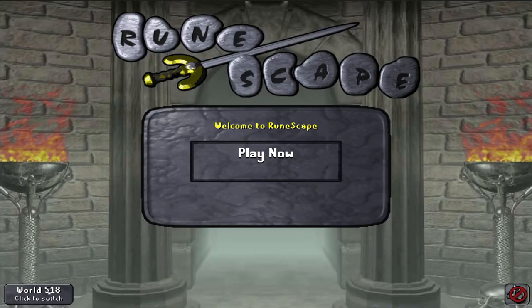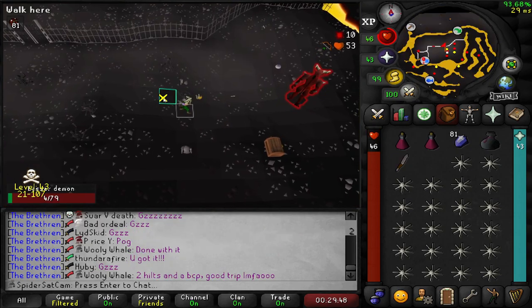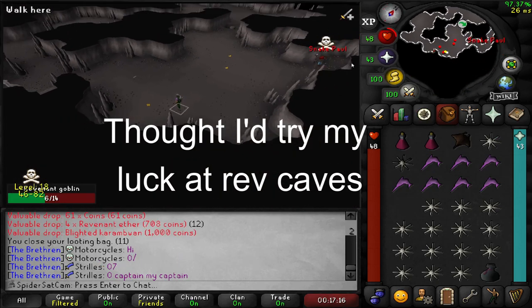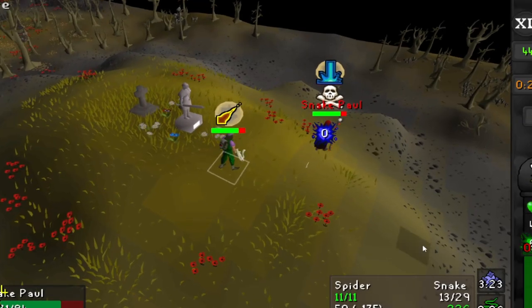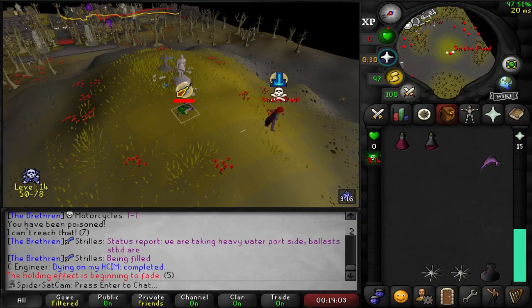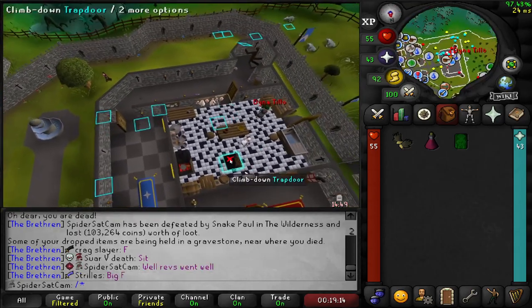That was a really slow PKer and I don't even think he'd have been able to attack me. That's the first person we've seen. And that is our first ever Larran's key. Another Larran's key — he can actually attack me. That was so slow. He fooled me. That's not good. Well, at least I managed to get out of the cave so I didn't lose my 100k entry fee. But I don't think I'm going to go back to revs until I've got a bit of a higher hitpoints level.